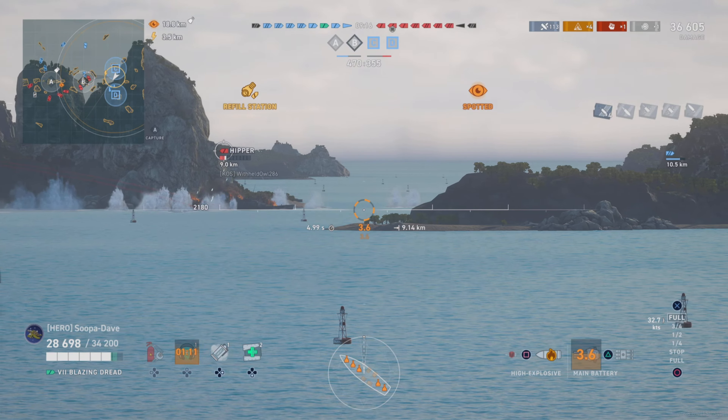We're going to do significantly better now. We'll use this island up here and our destroyer just smoked up, so I'm not too worried about getting spotted. Another good thing about this ship is kiting - you can completely kite with it, especially with the rear-facing torpedoes.